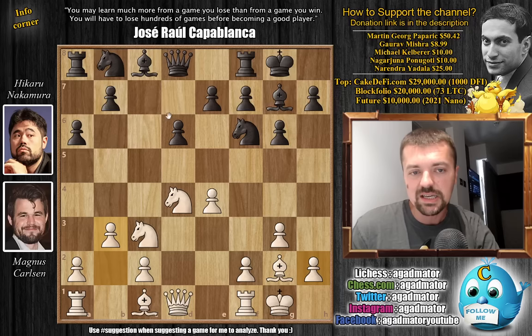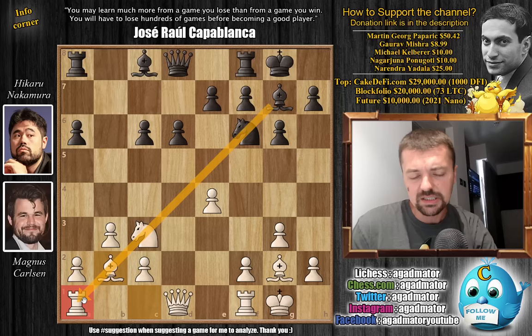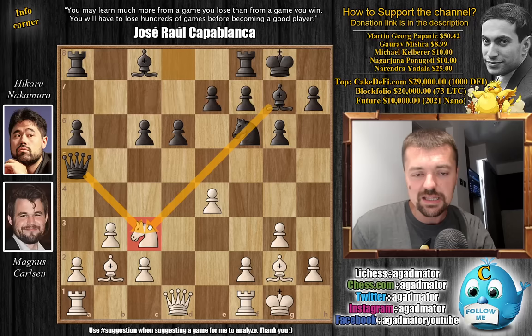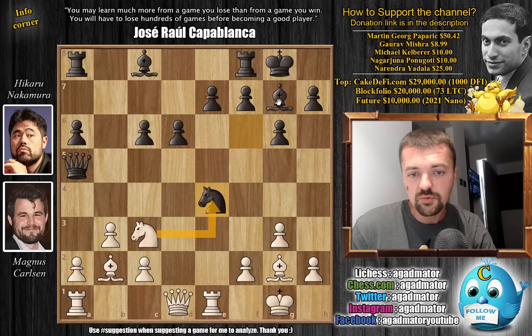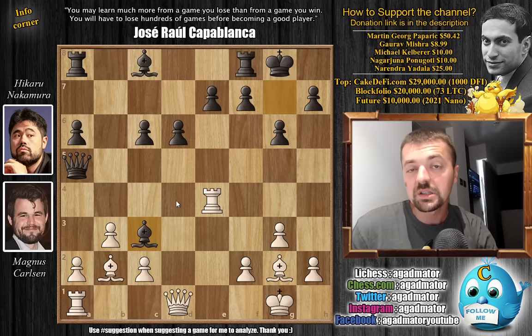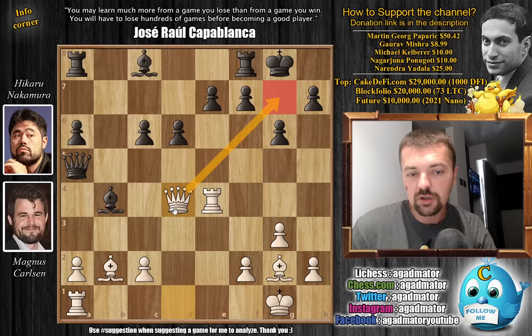Now queen to A5, putting a lot of pressure on the knight on C3, but it's very hard to take advantage of this. Just to give a silly idea: if you play rook to E1, it seems like Hikaru can just win a pawn — knight captures on E4, and you're up a pawn. But you would be very wrong to do this, because after rook captures on E4 and bishop captures on C3, the one move that always wins is pawn to B4. Now you're threatening to pick up the queen, and the only way to prevent this is bishop captures on B4, and now queen D4, threatening checkmate and winning the piece. Black would resign.